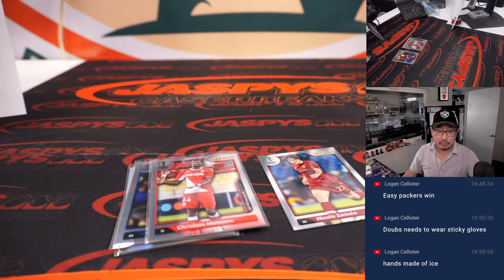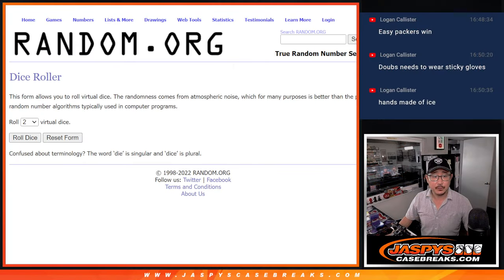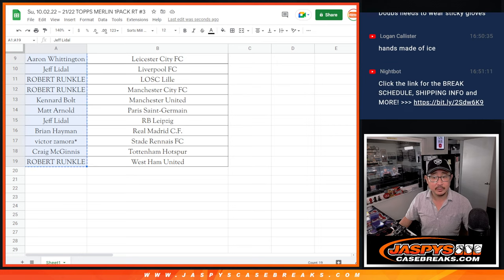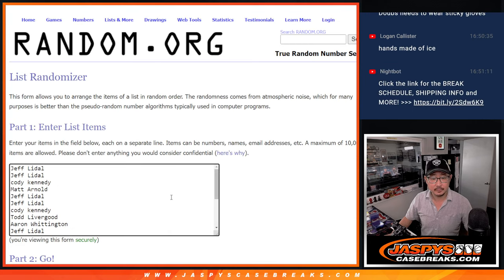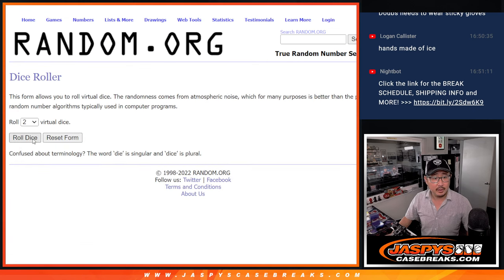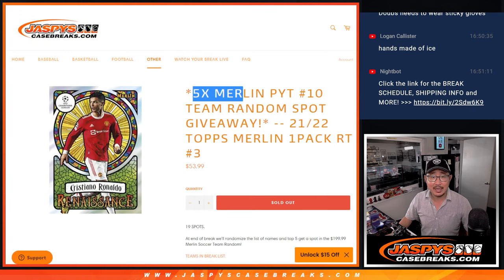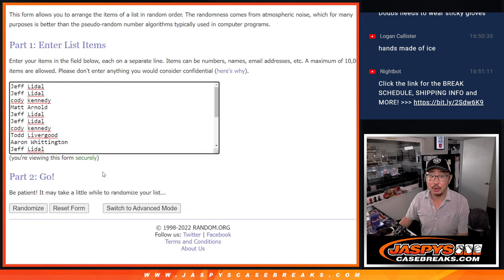All right, now let's flip back to the list again. New dice, new list. Let's grab everyone's names here and randomize that list. Four and a three, seven times. Top five after seven — good luck.